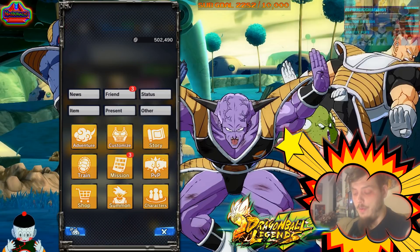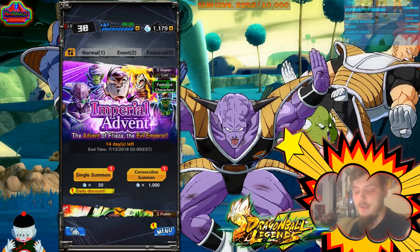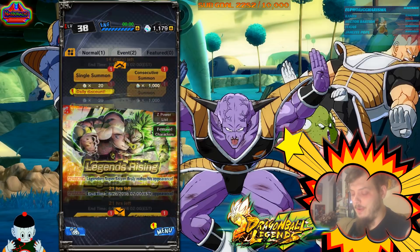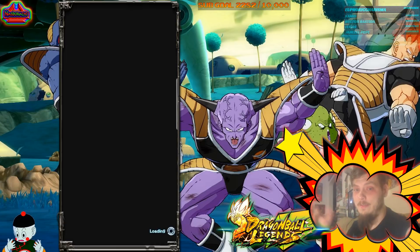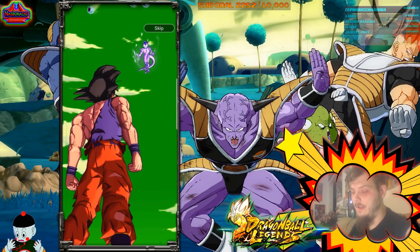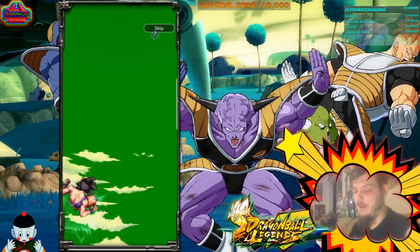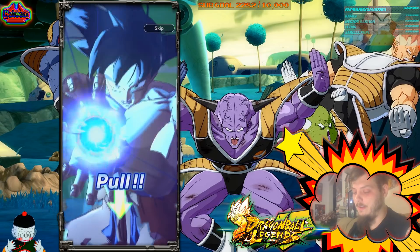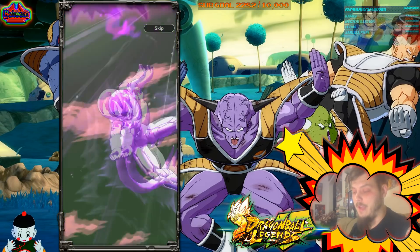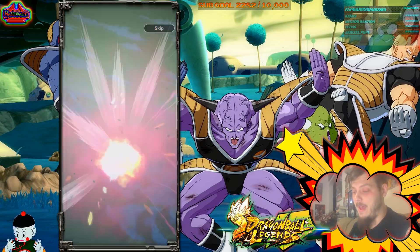Let's end the video with some discounted daily YOLOs. Off camera after the collab with Demonte, I did end up pulling another PyCon and another Pan, both off daily YOLOs — so I'm not expecting anything great. Let's keep our fingers crossed. Lots of pods but no Super Saiyan. This is a daily YOLO — a 1% chance of pulling a particular sparking unit with about a 5% collective. Lots of pods but only blue text, nothing outstanding.